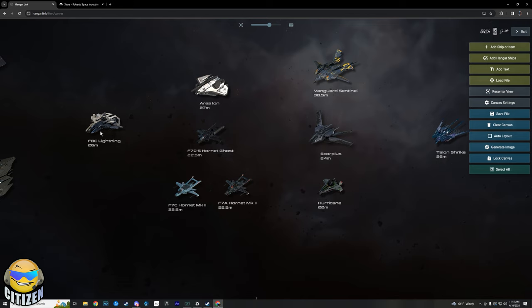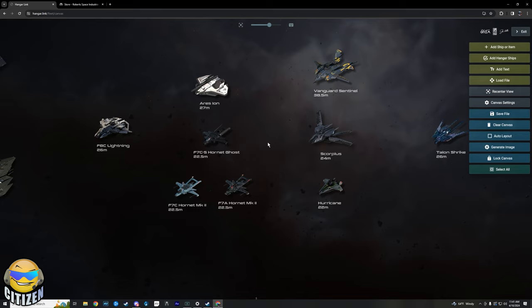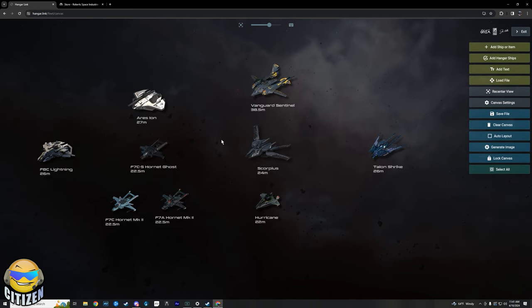When it comes down to pilots, I would absolutely rather have two Lightnings than one Scorpius or one Hurricane, and four Lightnings instead of two Scorpius or two Hurricanes. You could argue whether two Ghosts or two Hornet Mk IIs beat one Scorpius or one Hurricane — that's going to come down to the pilots and the gunner landing shots. But two Lightnings over one Hurricane or one Scorpius — that's my opinion and that's how it comes out.